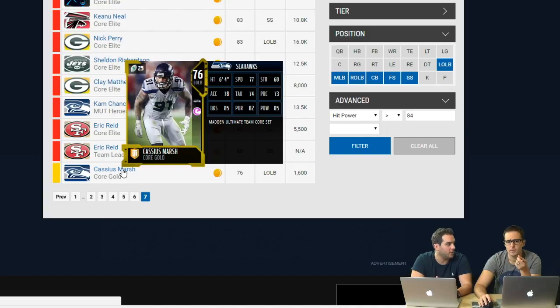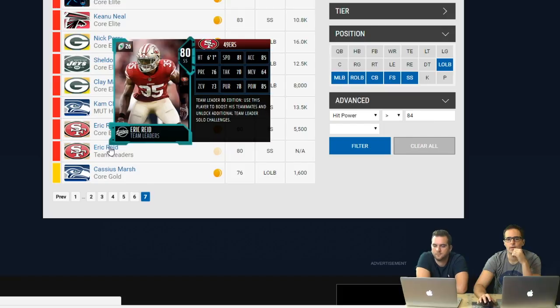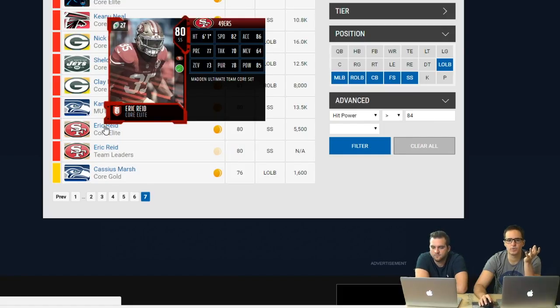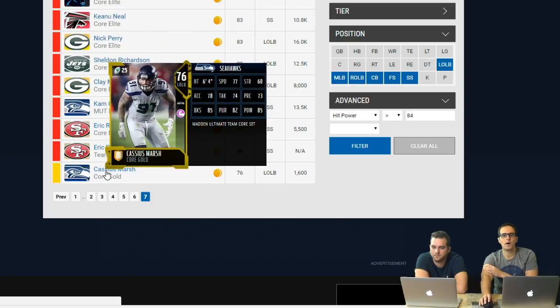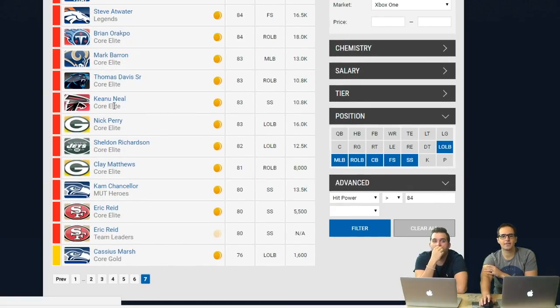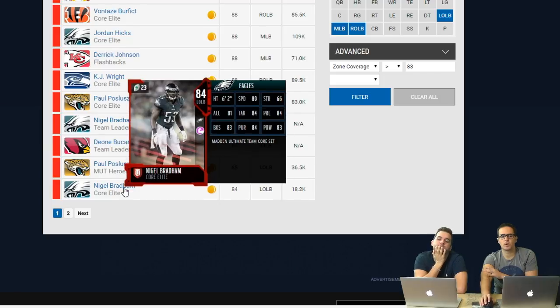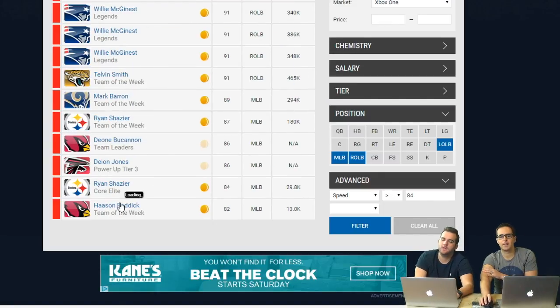These are dudes with 84 hit power or higher that you want to stack your lineup with in any position where you don't know who to put. If you're short on coins, just get dudes with hit power - Eric Reid at 5,500 coins, get a dude that can pop in the flat. Stack your backups with athletic players - you can never go wrong with a guy like that to fill out your roster. There are also some zone coverage guys in the middle if that's what you want with speed linebackers.